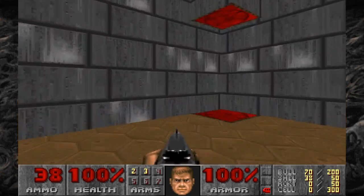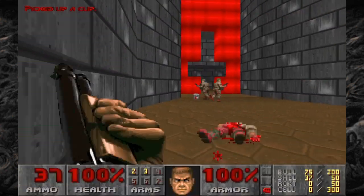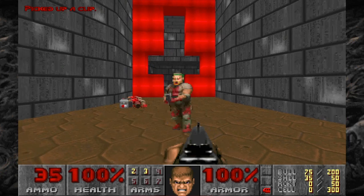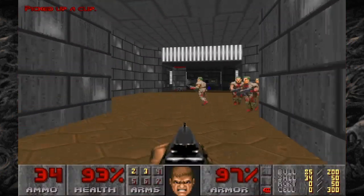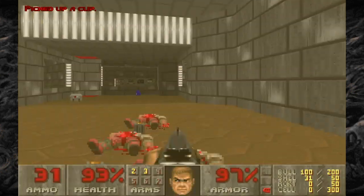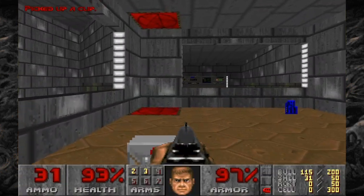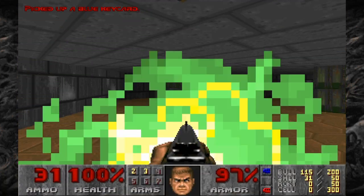Next, backtrack. Go through the teleporter that you once started, and now you can start clearing this area. And you see this upside-down cross — that's red. Do be careful, it hurts you. It's kind of like those floors — the slime floors, the lava floors, or the blood floors you'll find in different episodes.